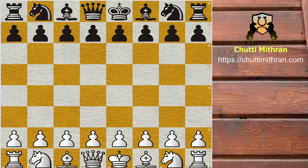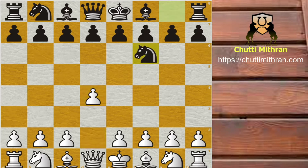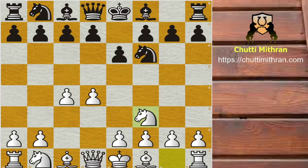Timur Rajabov, playing the white pieces, opens the game with pawn to d4. Knight to f6, pawn to c4 and pawn to e6. Knight to f3, and in this position Vishy Anand does not go for d5 entering into the Queen's Gambit Declined — instead he goes for pawn to b6. The Queen's Indian Defence is on the board.